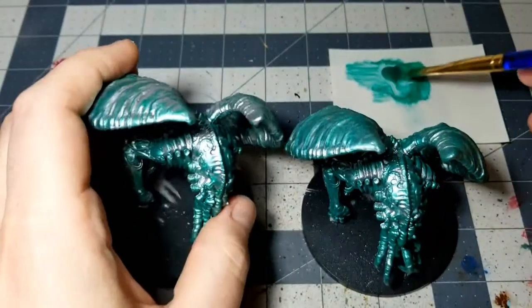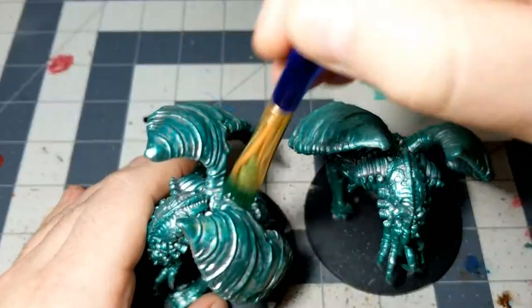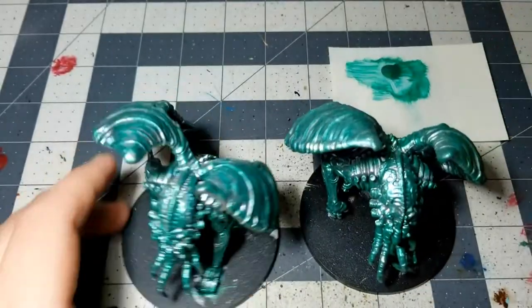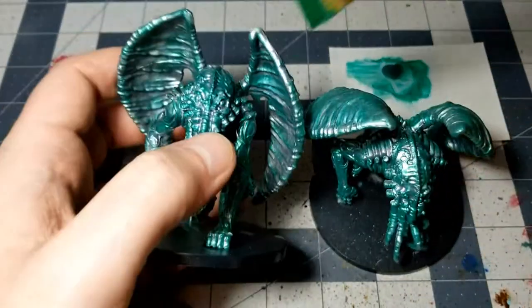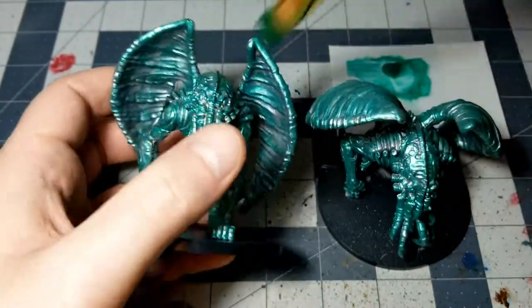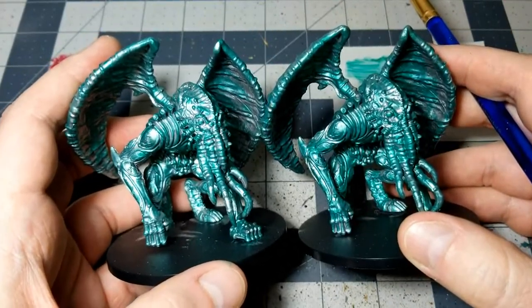So that's just a little bit time-consuming but just take the time to do it and I promise you it'll turn out just fine. These are just big models and they'll just take a little bit of time. Just be patient — as long as you have the patience and the will to do it, everything will turn out just fine. You've got your nice solid green metallic color scheme for both of them, and that's basically the base coat that you want for each one.